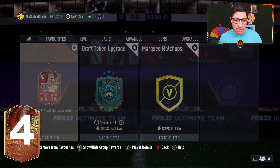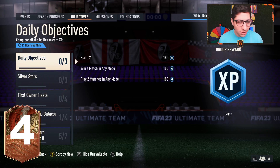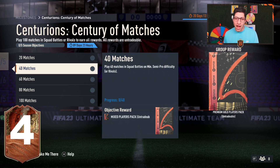I think this is a great SBC — complete both segments to get Tavernier and Ryan Kent in your club. In the milestone section there's also a new loading screen and a Centurion Century of Matches milestone. It's free packs which is great, though sadly it's restricted to Squad Battles or Rivals. You have nine days to complete it. I wish the milestone also counted qualification games and FUT Champions games, but free packs are still appreciated.